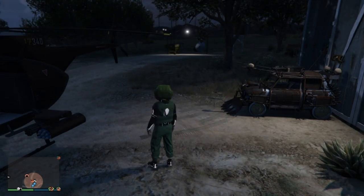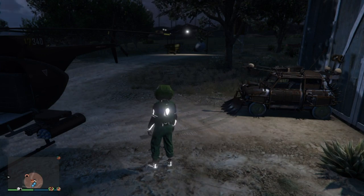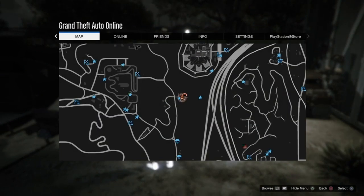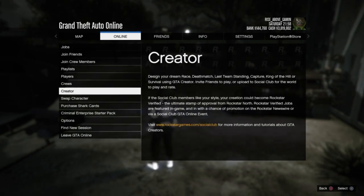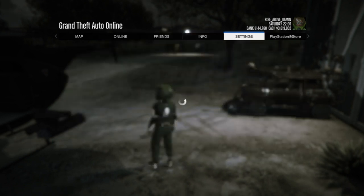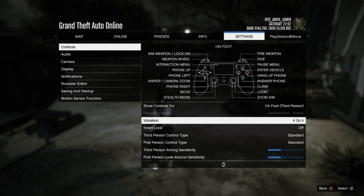But before I start his video, there are a couple key things I want to go over real quick because I did see a bunch of questions. A lot of questions asked how to get to a different targeting mode. So this is how you do it: you either go back to story mode, or the way I do it is I go into creator. Once I'm fully logged in, I pull up my start menu, come over to settings, hit controls, and you can see targeting mode right there. It's blacked out because I'm still online, but that's where you change your targeting mode to help your friends.